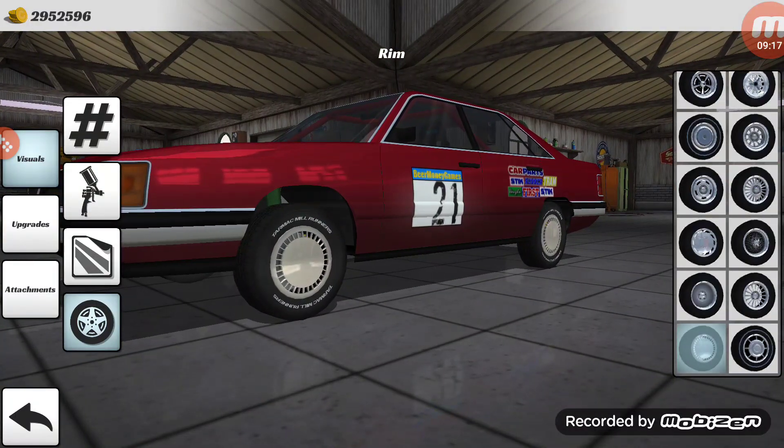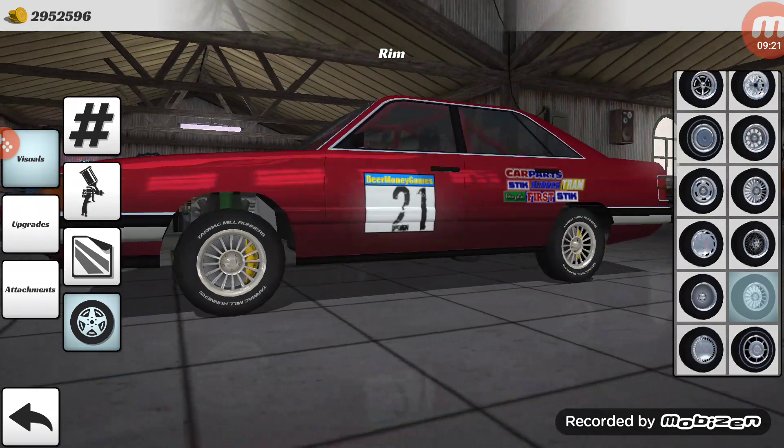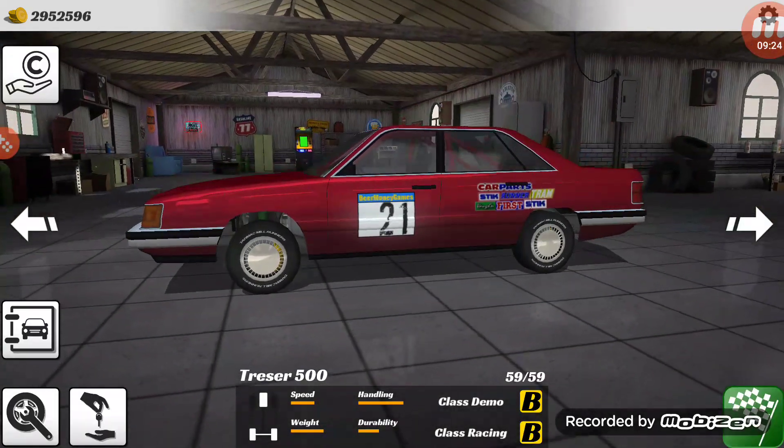These wheels are pretty 80s, which explains why they're on the car. Those don't look bad either, but those are on the Tressor.